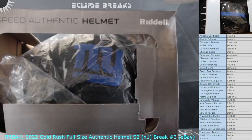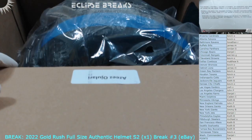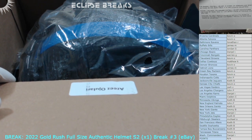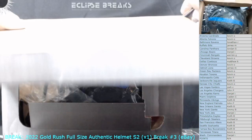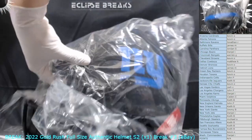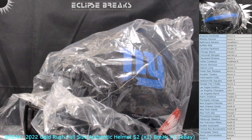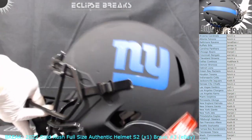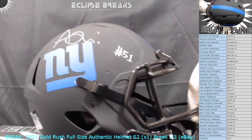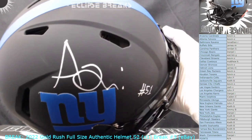Who is this? Azeez Ojulari — I have no idea, that's a defensive guy, right? Jimmy! Jimmy with the pull! You've been chasing the Giants too, man. I think you've got the Giants in all these breaks, haven't you? And you haven't hit yet till now. Azeez Ojulari — I'm probably not pronouncing that right. Oh, that's nice — it's a nice looking helmet. Linebacker for the Giants, number 51.